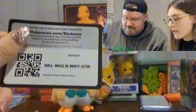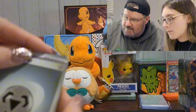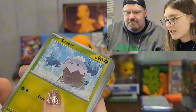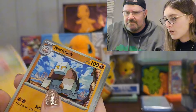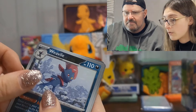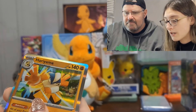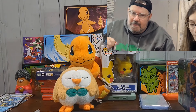Code card, one to the front. We got a steel basic energy, Luvdisc, Snom, Fletchling, Bolt, Knuckleclamp, Calamitous Snowy Mountains, Corviknight, a Weavile reverse, a Klawf reverse, and a Hariyama holo. No more hits for me, but that's okay.